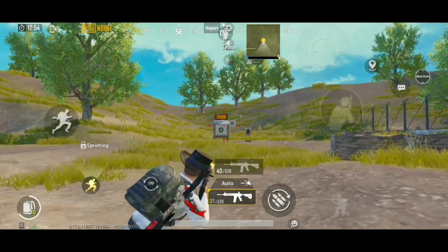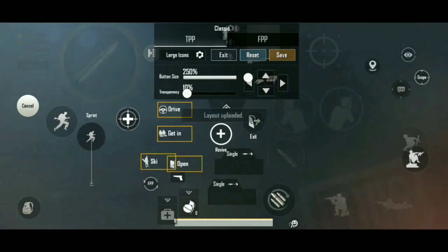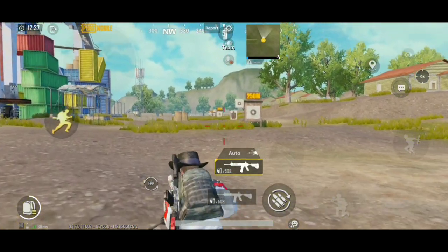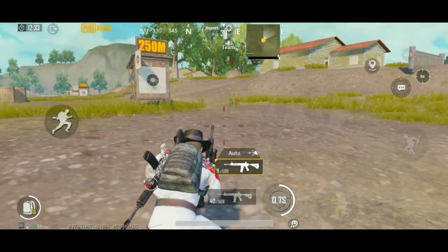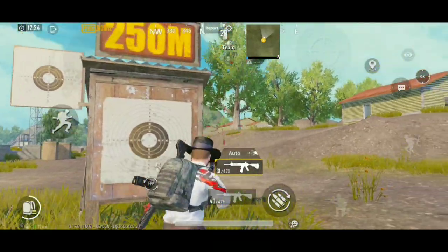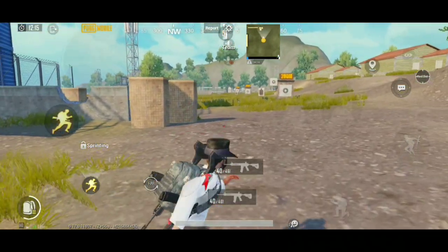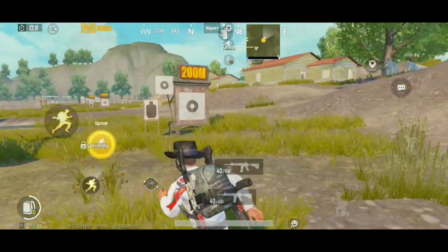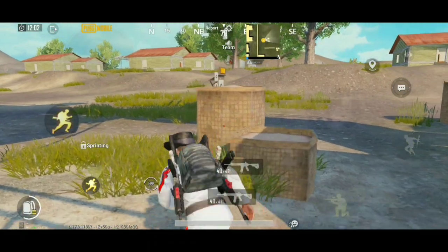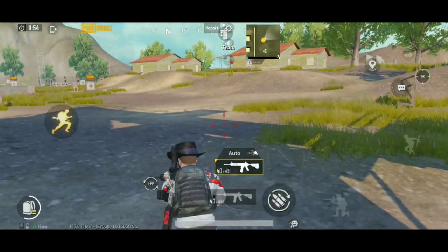Now let's look at the joystick. I have set mine to 78, which I like. You can do it your own way. With joystick movement, using the right push and left-right push allows you to move quickly. If you want to shoot your enemy, you can do fast movement using your thumb on the joystick for left-right movement.